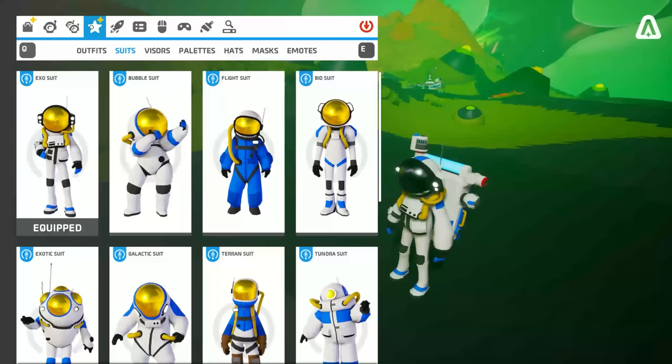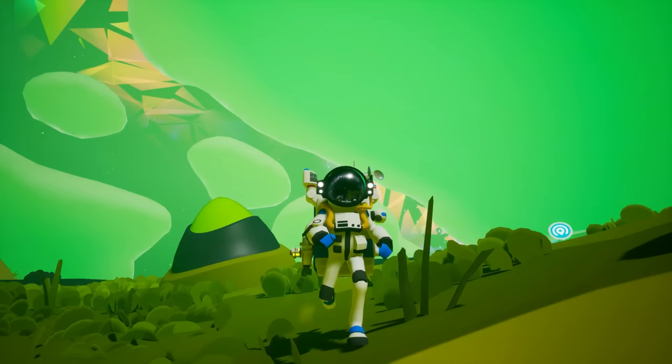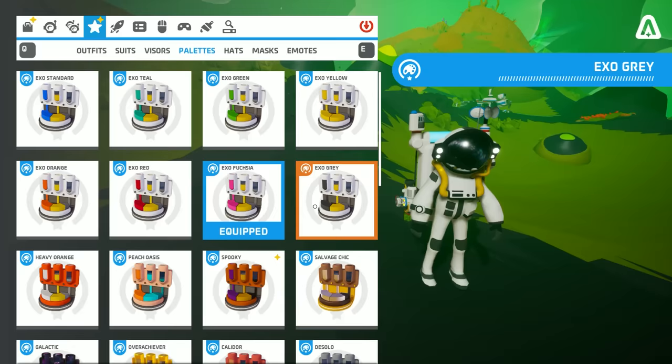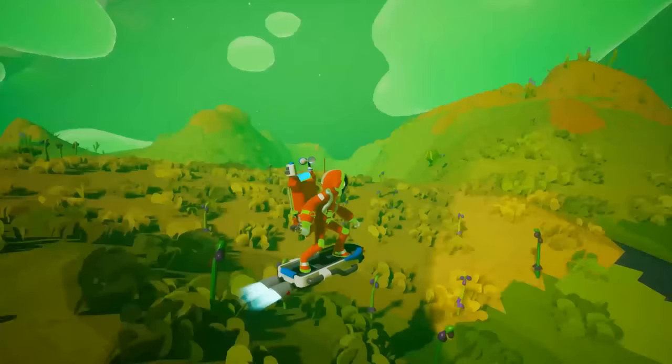Exo suit — the standard suit. It is usually worn by new players because that's what you get when you have just started out. Or it's worn by lazy players who don't even bother changing their skin. The palette is usually the standard exo blue, but it's a pretty good looking skin — no cap.